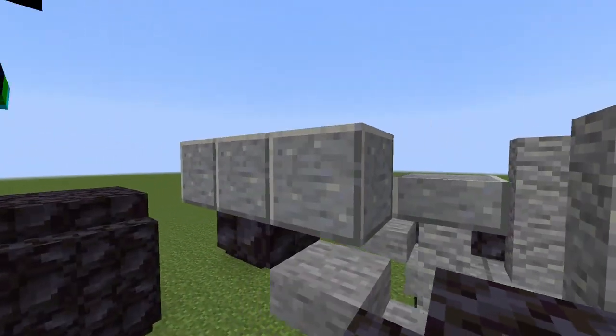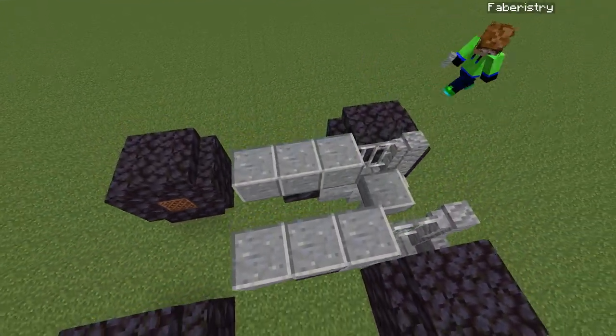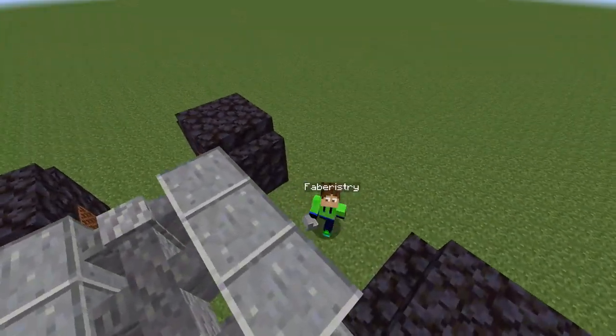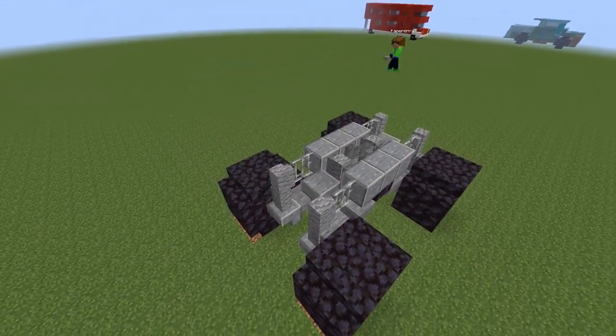Place 3 andesite blocks on both sides, then fill in the gaps between these andesite blocks with andesite walls. Add stone slabs underneath the andesite walls, apart from the centre one where you add an iron bar and then an andesite slab. Then copy this on the other side of your monster truck.